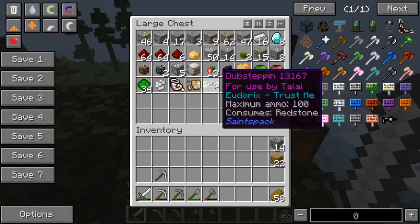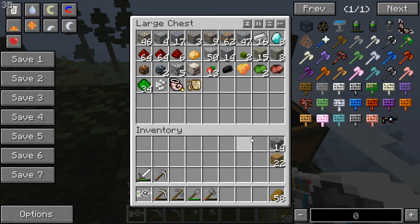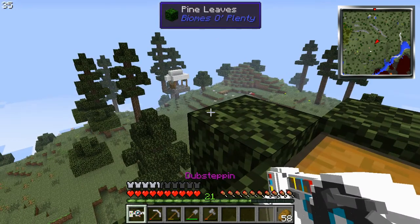I made this. I customized the song on here so I could play it without getting a copyright strike, which is why it says 'Dubstepin' for use by Talai.' And of course we have the song Trust Me by Euterix, which is a pretty cool song. And this is our new weapon, guys — a dubstep gun.